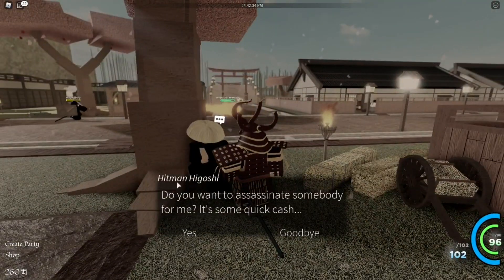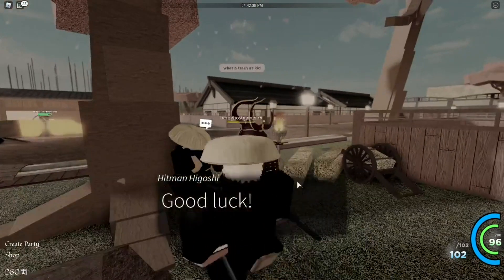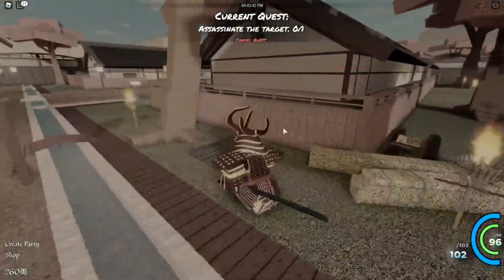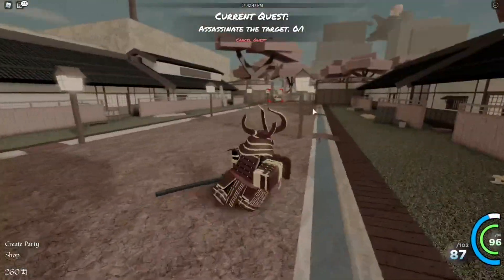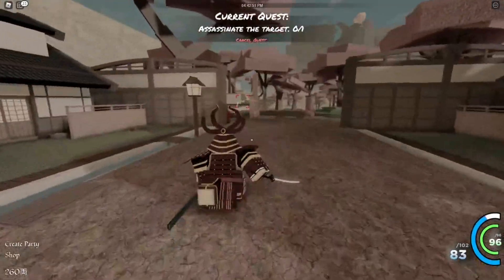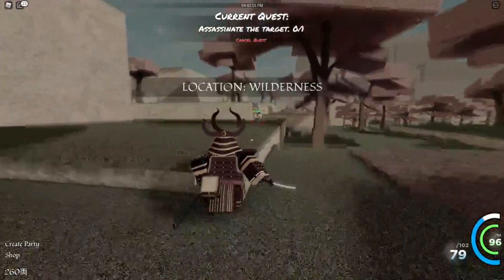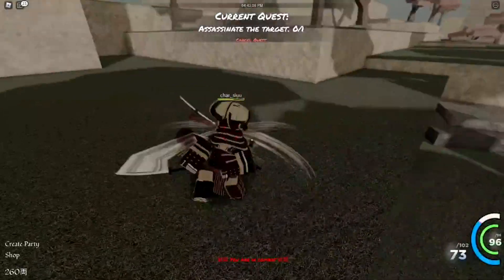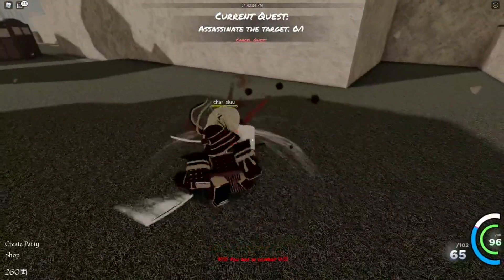It's time to do some assassination missions for Hitman Higoshi — this time he is not facing the floor like last episode. We have to assassinate a target all the way over here. I'm not too sure if he's AFK; most people in this game kind of are. We need that money to get the armor, and after this kill we should be able to afford it. We'll take the free kill — why not.